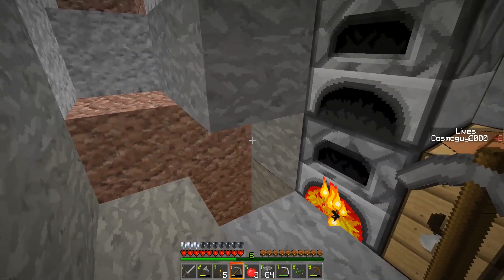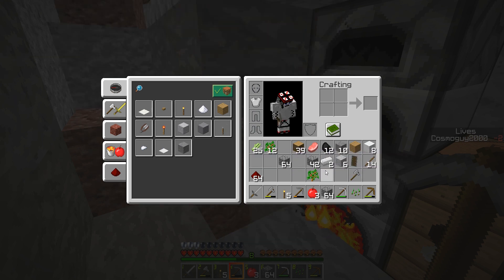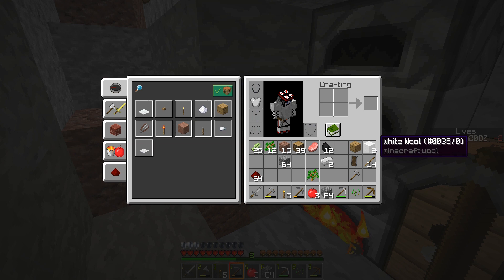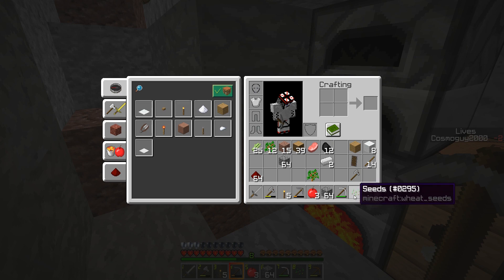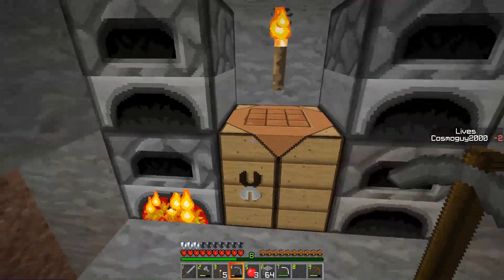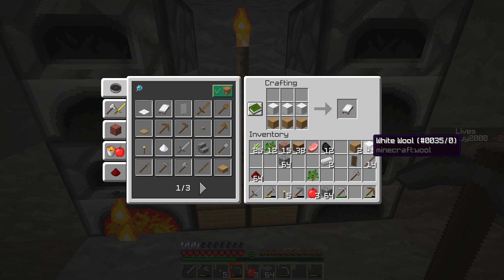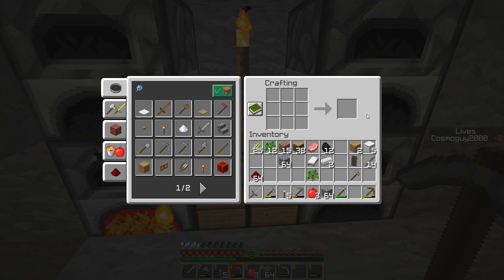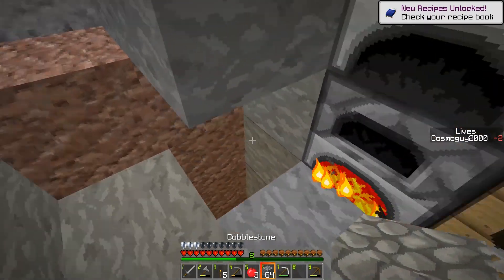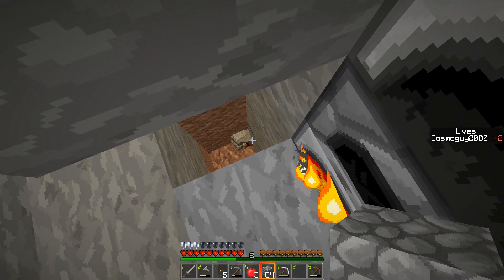We are going to dig a hole and dump all of our rubbish. Keep a stack of cobblestone — don't really need more than that. Oh, we can make a bed actually — not a bad idea. We'll make a bed. Why not? We can skip the night. I hate a red bed though — if I find lapis, I'm having the blue bed. Sorry Iceland Queen if you're watching this, but yeah, I had to.